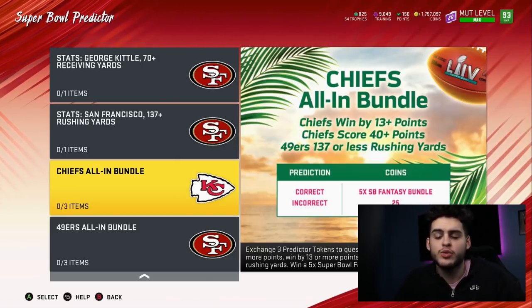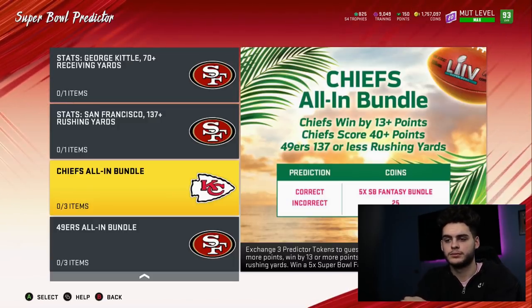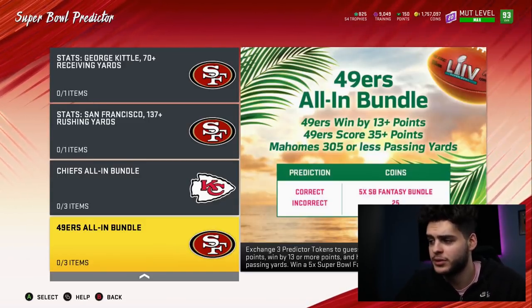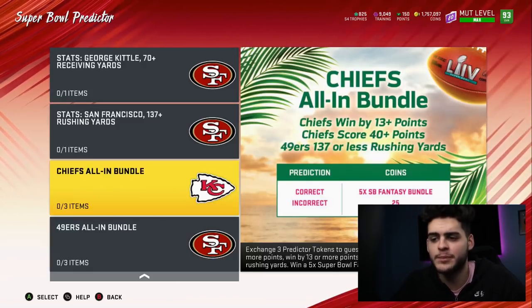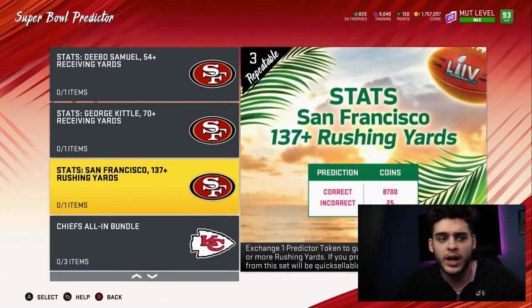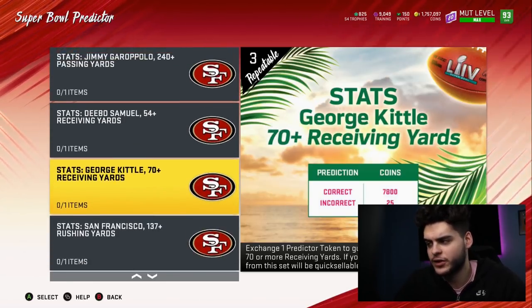You want the big reward, so I think I'll probably do the all-in bundles. The 49ers all-in requires 49ers win by 13 points — another high-scoring offense, very possible. 49ers score 35-plus — very possible. If the 49ers are killing it and their defense holds up, which they have a really good defense, Mahomes under 305 yards — I don't know how possible that is. But I want the best possible chance at the best reward, so I'd probably use six tokens on the all-ins, leaving me nine left. These are all ones, so you can still do a lot. 49ers 137-plus rushing yards is a decent one, but for only 8,700 coins I don't think it's worth it.